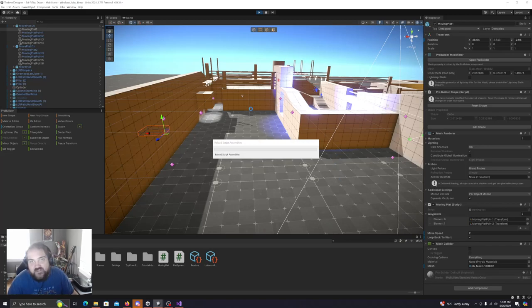My hope is that it's going to look like a platform coming down the wall — it disappears into the ground and comes back.